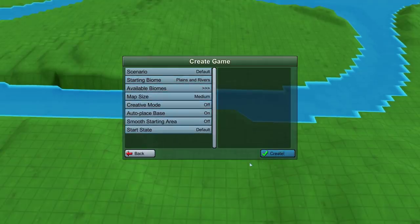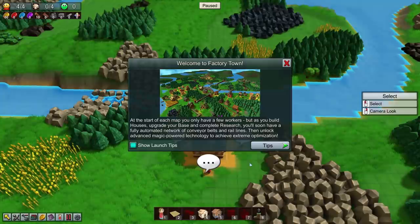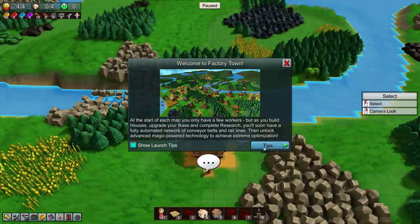Starting with the default scenario - it kind of gives me a feel of The Colonist a little bit. At the start of each run you only have a few workers, but as you build houses, upgrade your base, and complete research, you'll soon have a fully automated network of conveyor belts and rail lines. Conveyor belts - that excites me, I'm pretty excited about that.